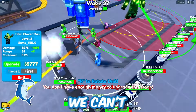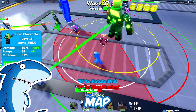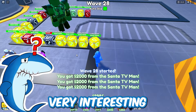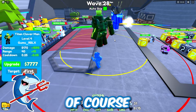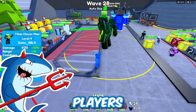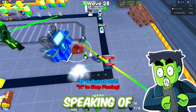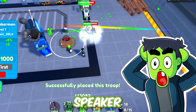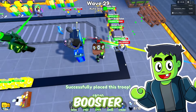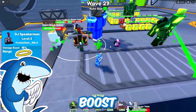I just noticed something — we can't place units in this little area. So there are obstacles on this map, and you have to be smart with how you place your units. I like it. Speaking of smart, I'm going to add in a DJ speaker man. Let's get that booster to the damage, so now all these units have the range and damage boost.